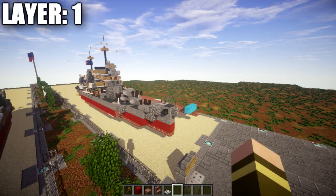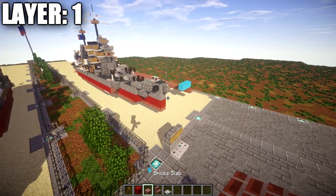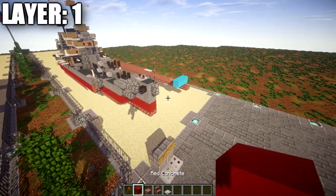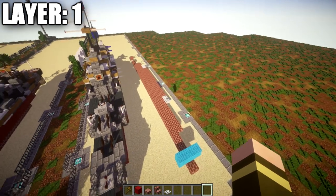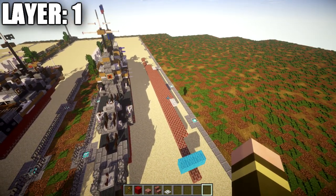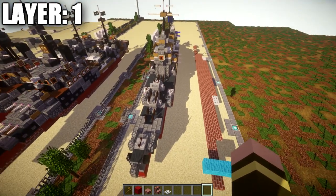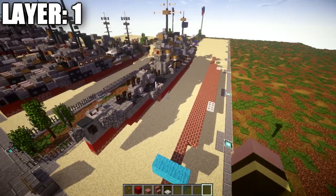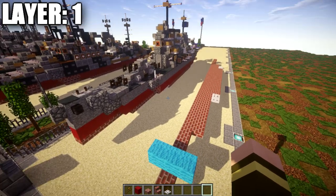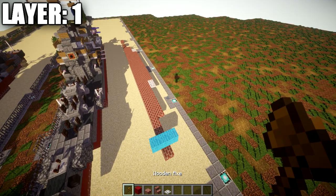Going ahead and moving into our first layer — layer number one. For layers one through three, we'll be doing half on camera and half off, meaning I'm going to do half the layer on camera and then it'll be up to you guys to copy the other side over. With this ship, the first few layers are completely symmetrical — the ship itself is pretty much fully symmetrical. When we get into the top portion with more detail, I do all layers together, both sides.